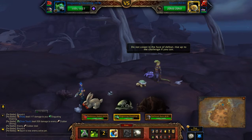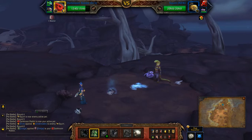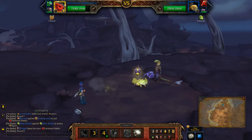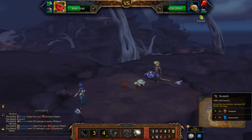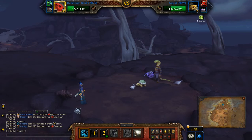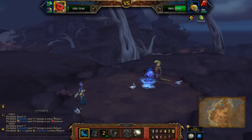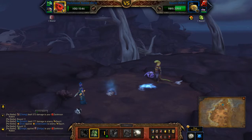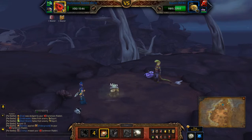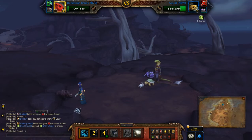Now I'm going to switch back to the Rabbit. I'm going to dodge this first move, and then just scratch. I'm going to dodge again, and burrow. Just keep scratching until he's dead.